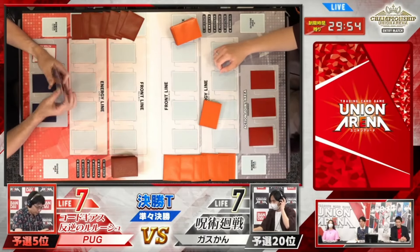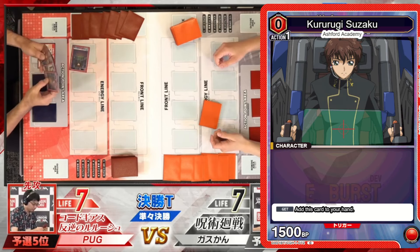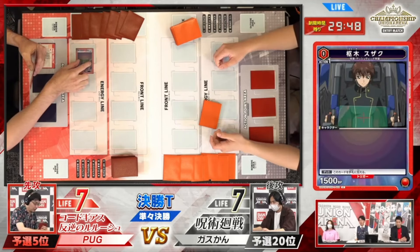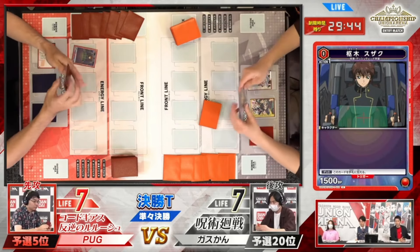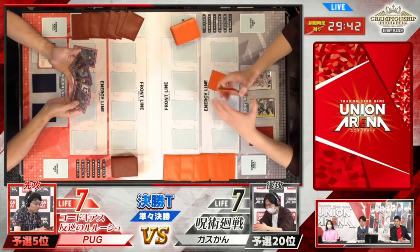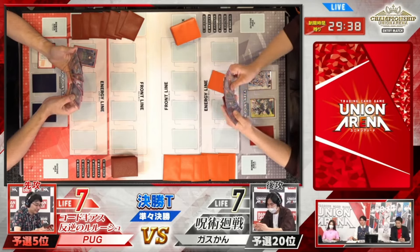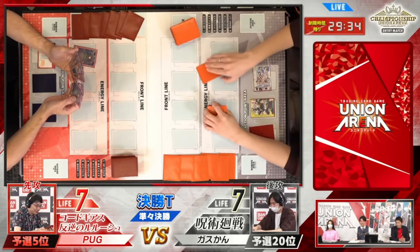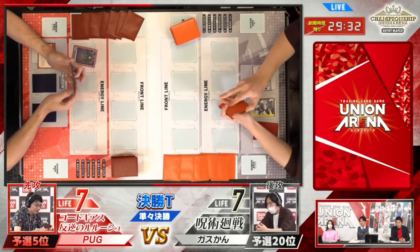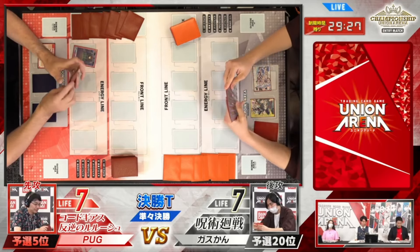Looks like Code Geass is going to be going first on the left-hand side, just tapping and playing a vanilla main character — zero cost, absolutely normal turn one for pretty much every deck. It looks like they got a shiny colors action point, tapping one to do a draw. Not a very good start — typically you do not want to see that.